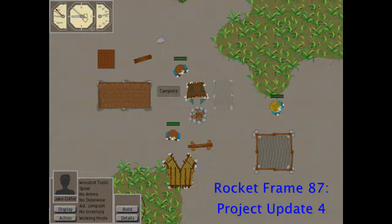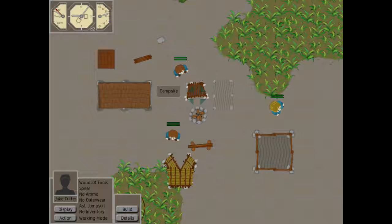Welcome to update number four for Rocket Frame 87. The project is a building and exploring simulator where you control three crash survivors stranded on an alien world. The project is still in an early stage and I'm working through the game mechanics, but with this update I'm much closer to starting story development. The great improvements in this update are the building functionality and the new research module.